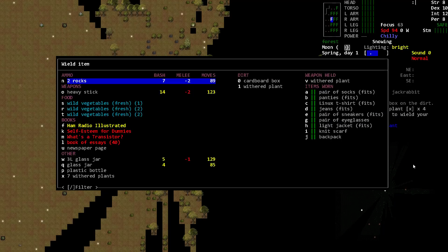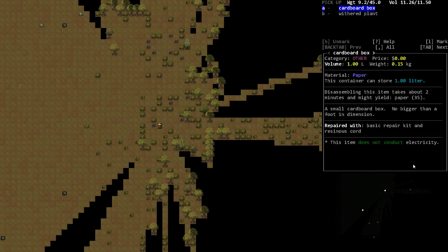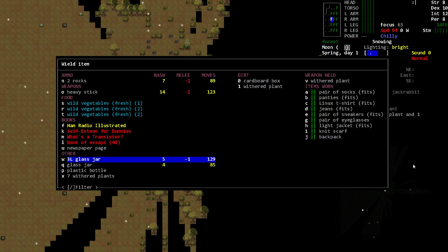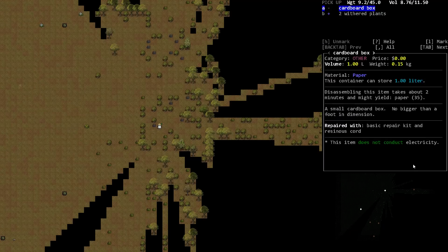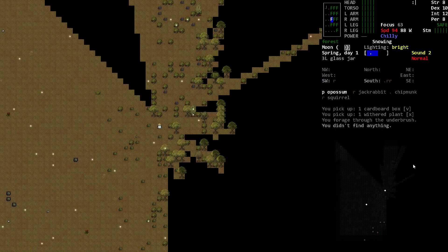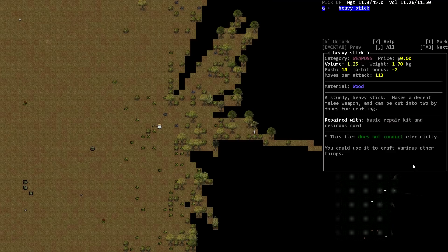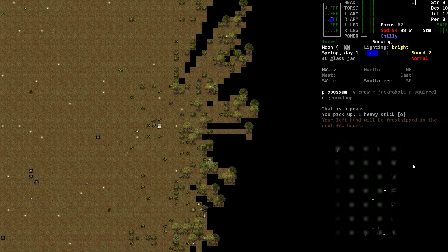The game auto-wielded one of the withered plants in my hand to save room. If I wield the glass jar — by wield I mean just hold it — I get tons of inventory capacity because it's in my hand rather than my backpack. I have to be careful not to try to attack someone with it, because it'll smash right away. Found wild vegetables and a heavy stick, which could be something else I could wield instead. I'm not sure of the relative bulk of the two things.